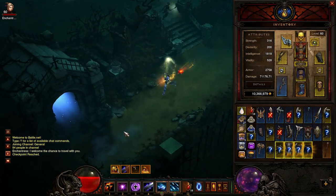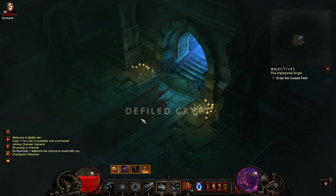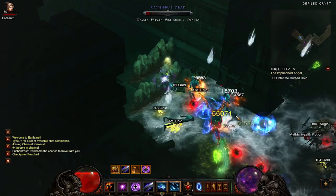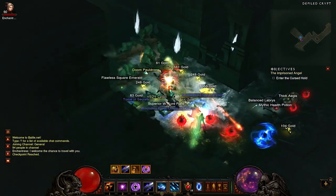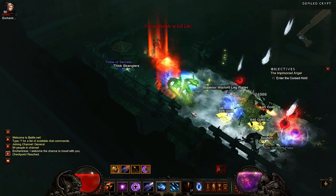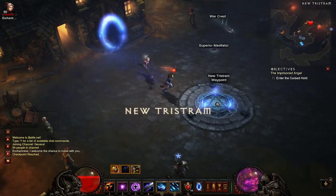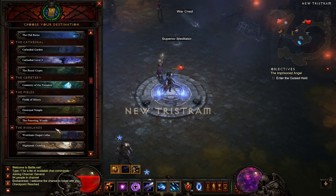You'll get lots and lots of yellows. The crypts have about 2 Elite Packs each, and there are quite a few events inside as well — there's a Jar of Souls event along with another one where you break 3 jars open and get loot. So there's a lot in this area to get through.